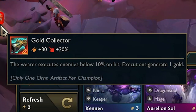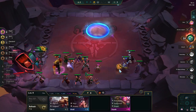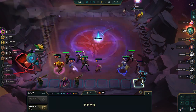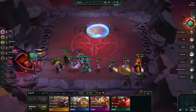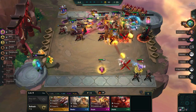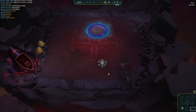I got another Ornn item — the Gold Collector: the wearer executes enemies below 10% on hit, and executions generate 1 gold. I put that on Samira, then leveled to 9 and started looking for more units. I ended up finding Tryndamere and Olaf to throw in 6th Slayer. I scouted around for Zephyrs and found one aimed right at my Samira, so I waited until the last second to flip my board so hopefully it would only Zephyr my Diana. Switching my board was also the right move versus the next guy who had 3 Azirs and a Zilean in the open. My Samira ended up executing everybody, generating 11 gold, doing 11,000 damage, and Zed did 6,000 — and I believe my ghost beat the other guy because I won the whole game.